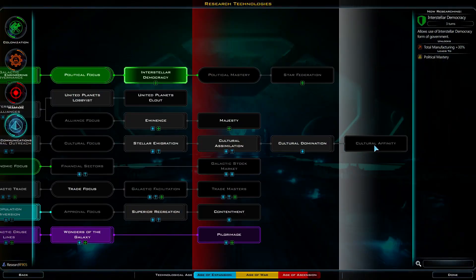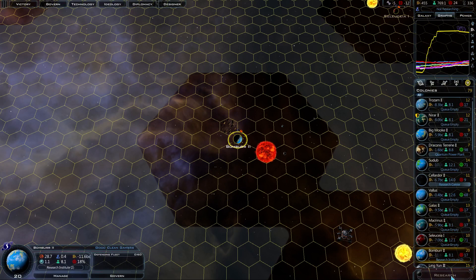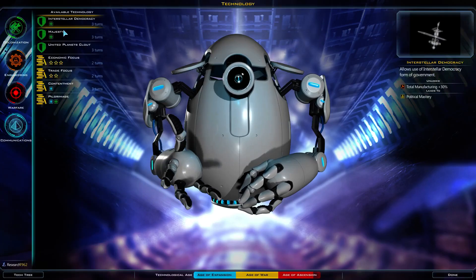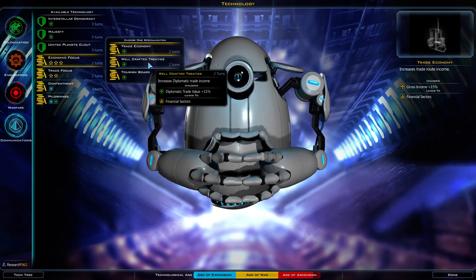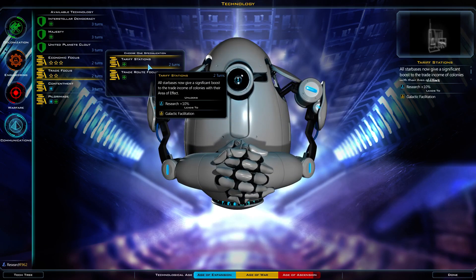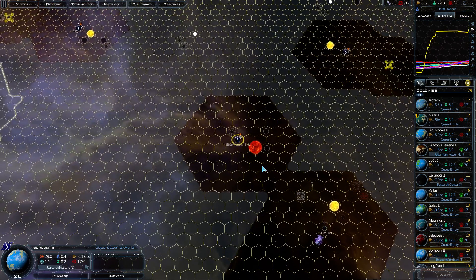Can I actually start researching them yet? I feel like I should be allowed to research that — I don't see why I can't. I'm going to get the plus 10% increased research on star bases, and then I'm not going to build any star bases around any of my planets, and that's going to make some of the commenters furious.